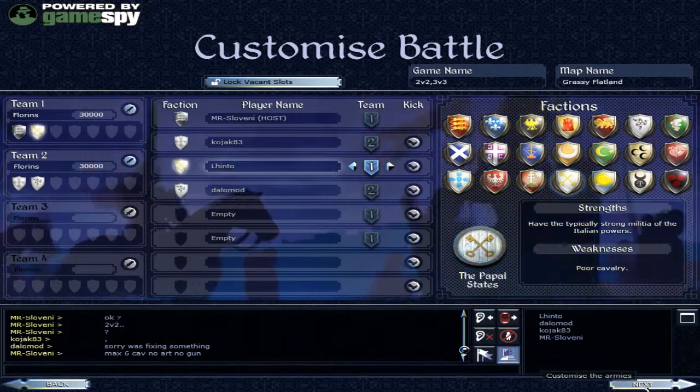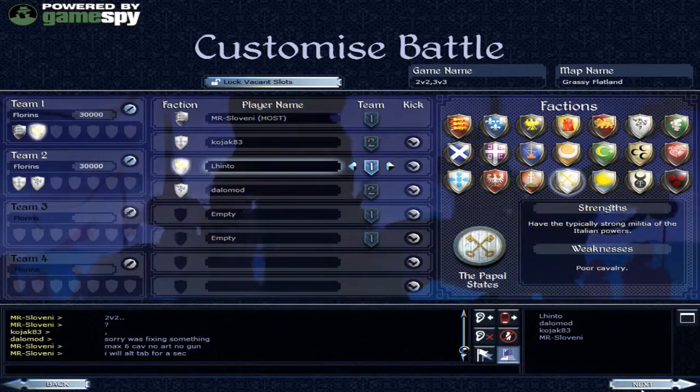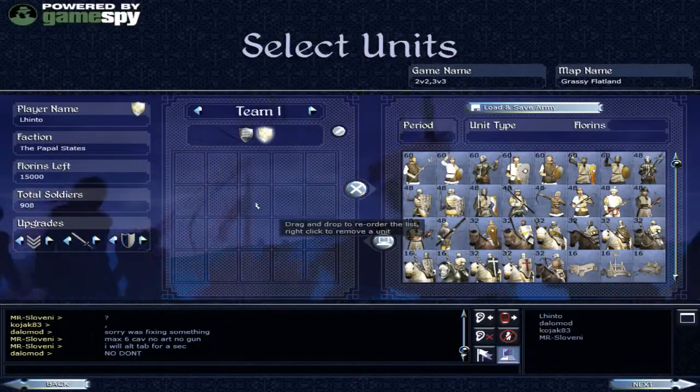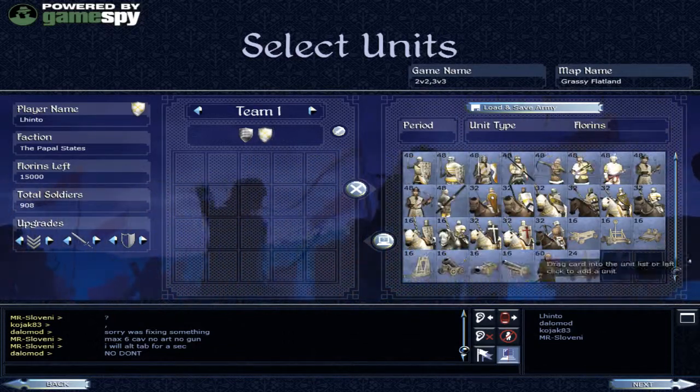That's pretty standard for Medieval 2 Total War rules. Alright, so it looks like we've got Portugal and Sicily as the enemy. He's going to tab so it's going to lag out.